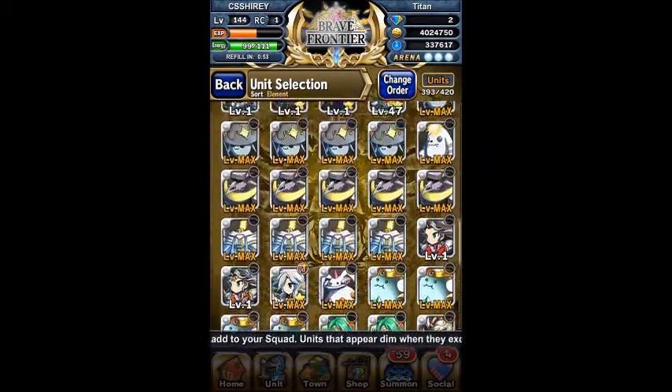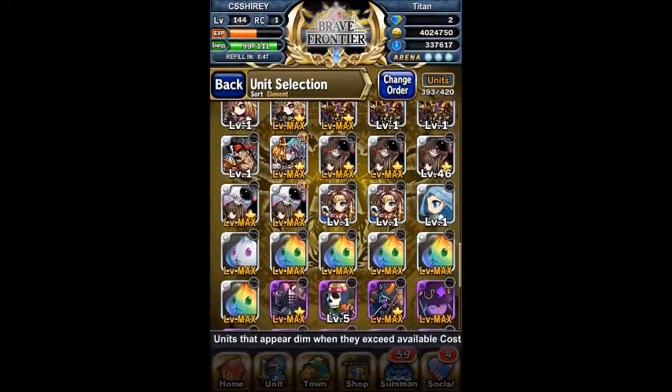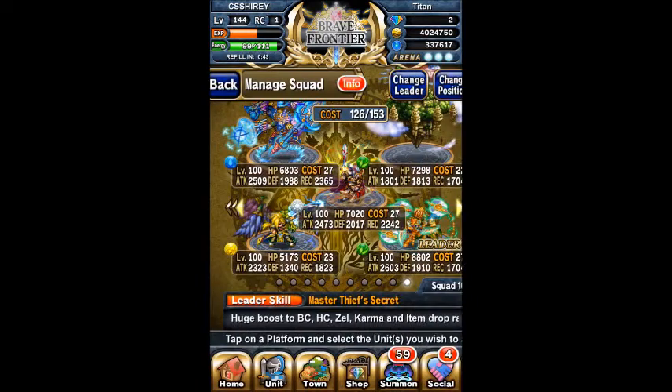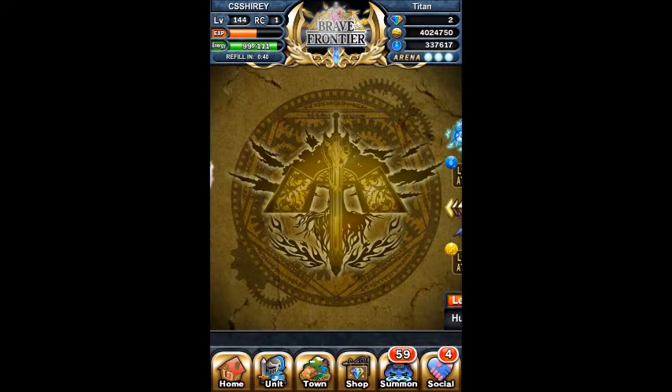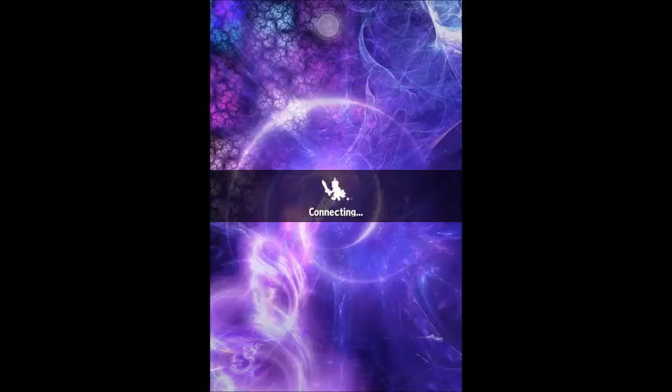It's a 20% boost to defense and recovery, and a 15% boost to attack of all water types. Not only that, but it's also got a pretty good Brave Burst — it's like a 9-combo powerful AoE, and it has a chance of doing Paralysis.